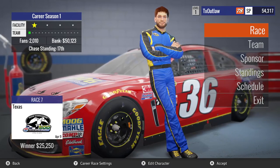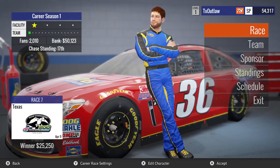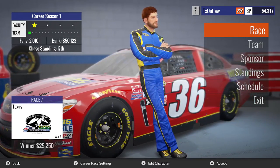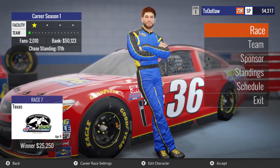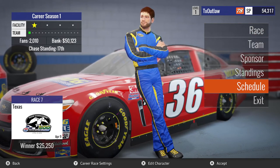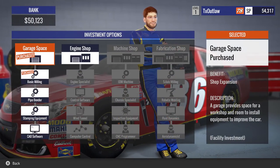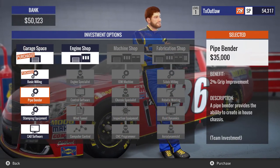We are on race number 7 going into Texas. This track kind of hits home, literally, because I live in Texas. I know this race. I used to live in Atlanta, so Atlanta is kind of there too. But anyways, we're going to check the team because I think I've got 50k to spend.